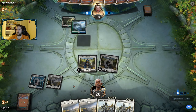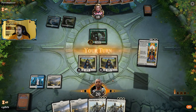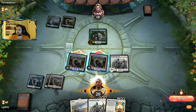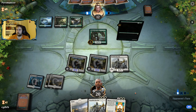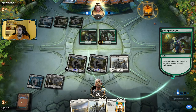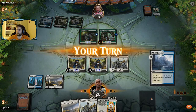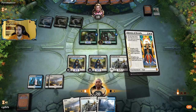Finality is the card we have to be most worried about out of this deck, and Wildgrowth Walker. Wildgrowth Walker plus explore creatures can be a problem. We can play History here, but then we can't attack, so I think we're Marshaling just to make sure we can get in for six. They do have that curve — this is essentially the best possible curve the Sultai deck can have against us.